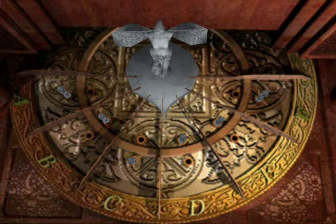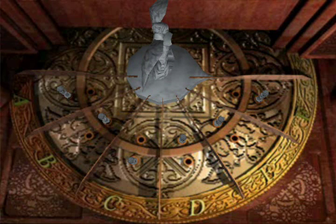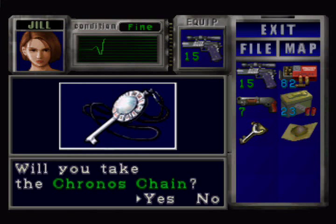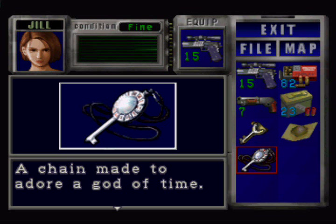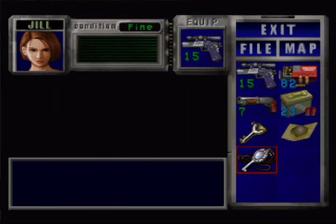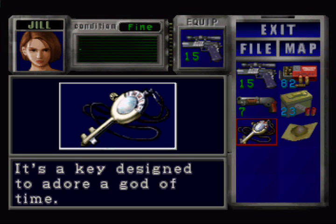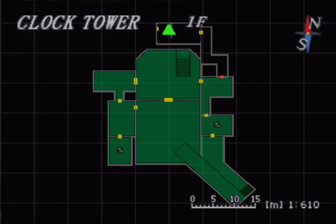Do-doo-doo-doo-doo-doo-doo! And if you're right, the machine goes off and inside is the Kronos Chain. A strange looking item — chain made to adorn a god of time. There's a small screw hole near the ornament. Folks, combine that with your winder key and you'll get the Kronos Key, which looks really cool — to adorn a god of time. Sweet! Now we can open the door down there, so we better get cracking.